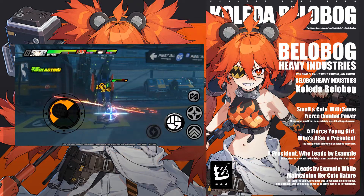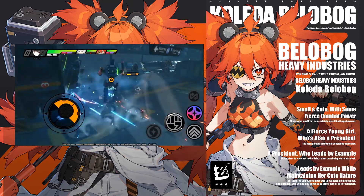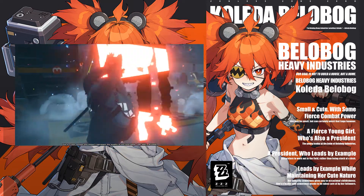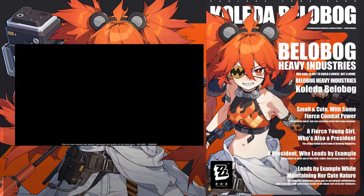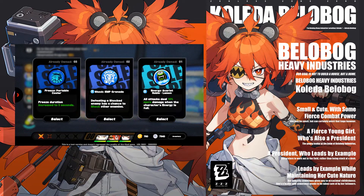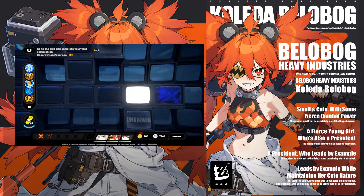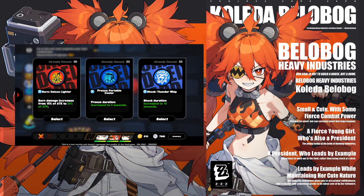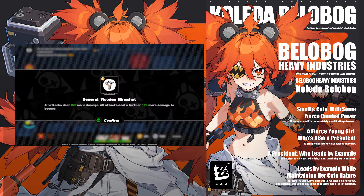She is from Belobog Industries, and a couple of facts about her give us some insight on her personality and character design. She's small and cute with some fierce combat power. She may be small, but can certainly wield a huge hammer. She's a fierce young girl who is also a president — the young leader at the bottom of Belobog Industries. She leads by example while maintaining her cute nature. Her maturity sometimes gives way to occasional childishness, and she's a leader who sometimes needs to be taken care of by her followers.